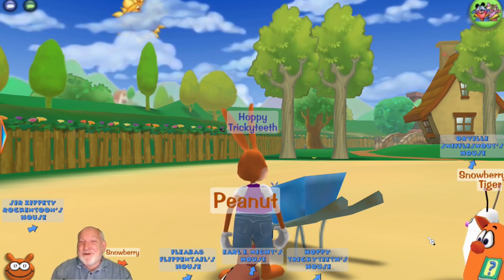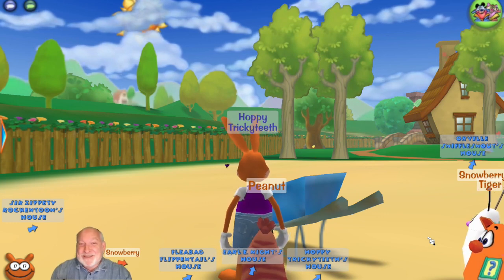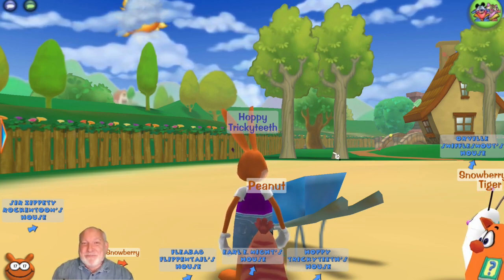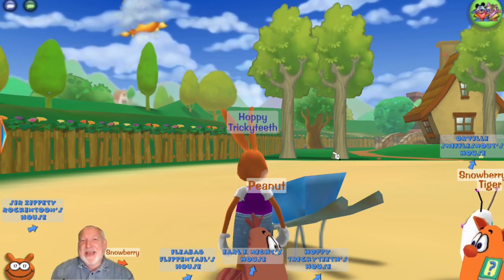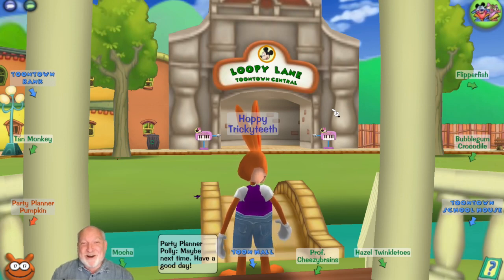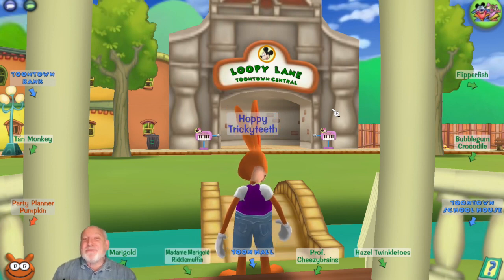Now that we've started both fishing and gardening and we're on our way to getting all those laugh points, we can return to the playground in Toontown Central and start that Flippy task to get brand new gags to use in battles. Look for my other videos with more tips and strategies for Toontown Rewritten. Thank you for watching, and if you like my videos please subscribe!